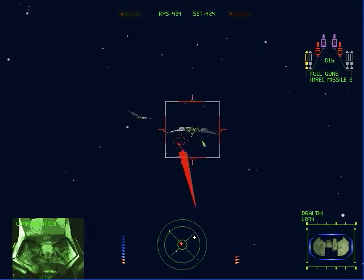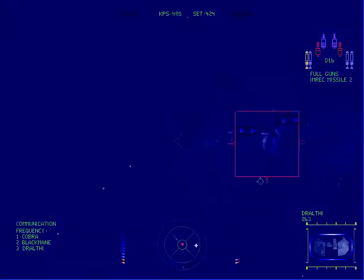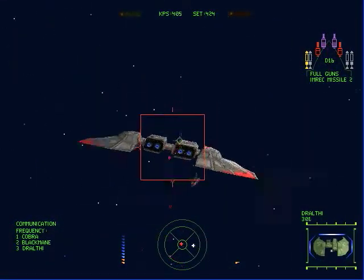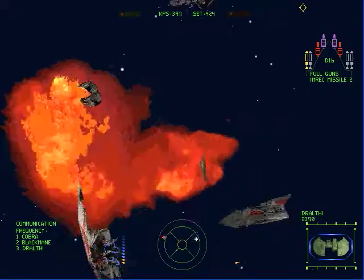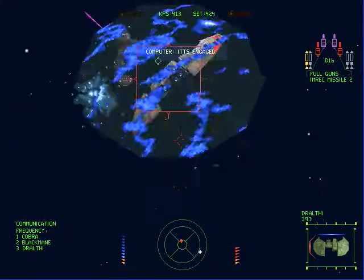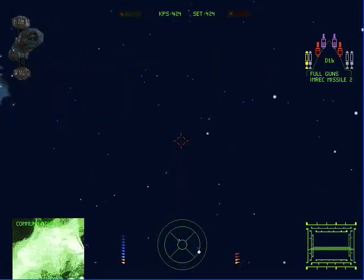They may start turning their attention on the Black Mane base. If that happens, that's a good thing for us because that means we can just sneak up and attack them without them really knowing. Remember, don't fire your missiles on the Dralthi fighters and we'll be in good shape. Nice job, Cobra — she's just deadly.